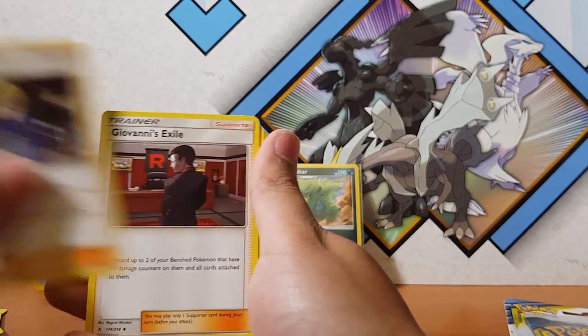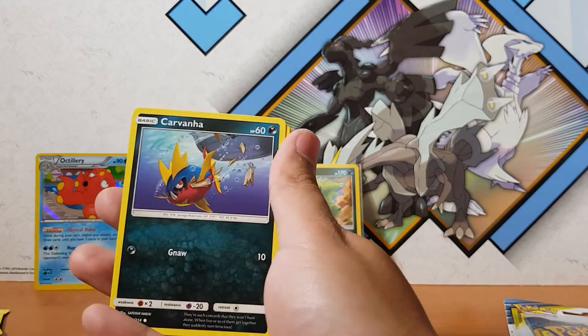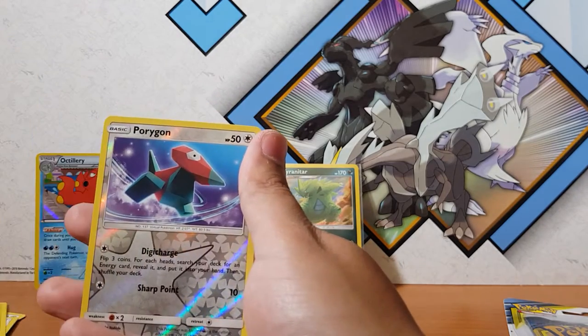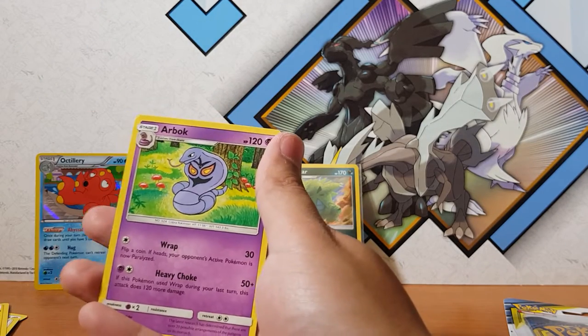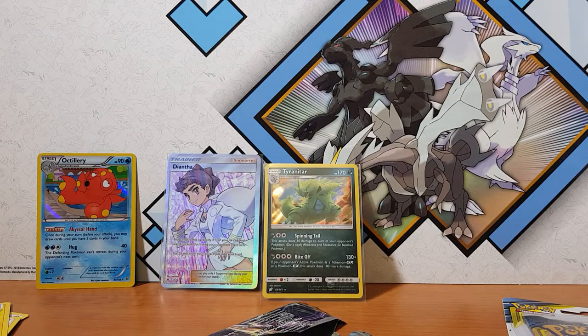Pokegear, Malamar, Giovanni's, Ekans, Kavana. Clefairy, Porygon — and for the rare: Arbok, non-holographic. Damn it, man. Did I use up all my luck right now?